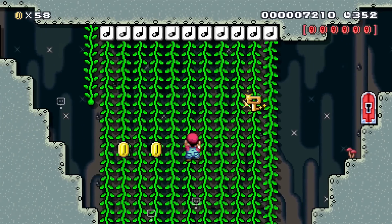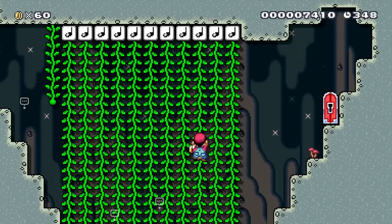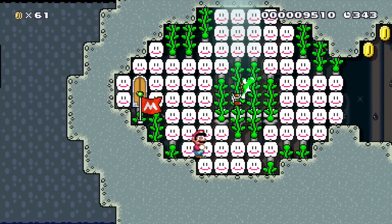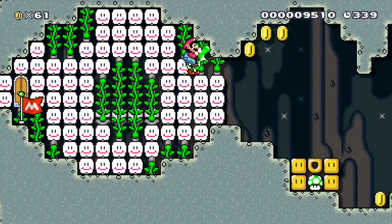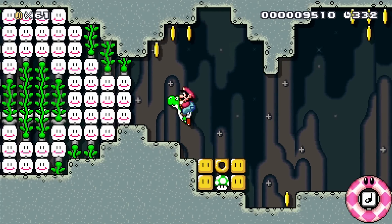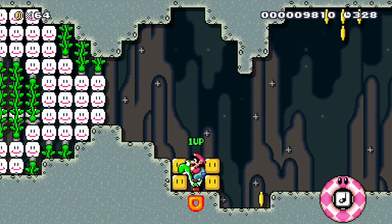Now we get the last pink coin, so we have a key, and conveniently the locked door is right over here. It takes us to the other checkpoint and a Yoshi — or horse. I like Yoshi being the secret. I had fun recreating a little sideways Yoshi egg pixel art here, and there's another 1-Up mushroom in a chest.